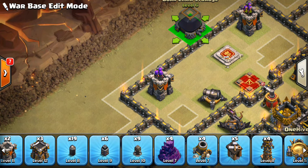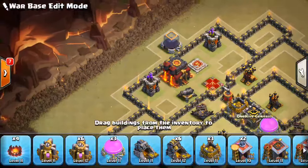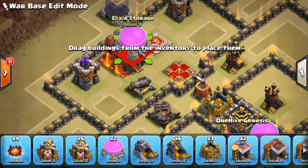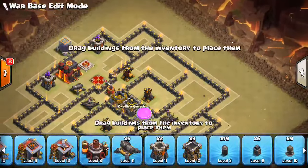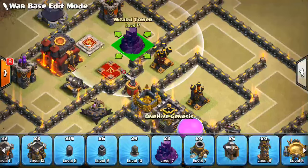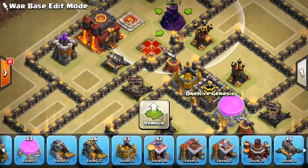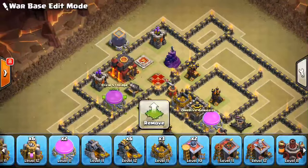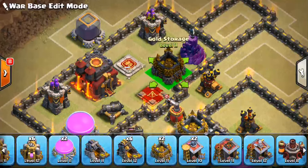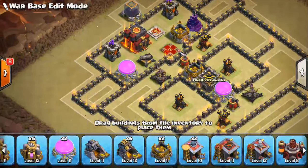We can even put the town hall there. Put the DE storage on the outside. So throw the town hall in here — just more protection for the Queen. We'll put a wizard tower back in that corner. Wizard tower, like that. And we'll put one more storage in here. That looks great. Actually we can squeeze in one more storage there. Very good there. Everything looks good.